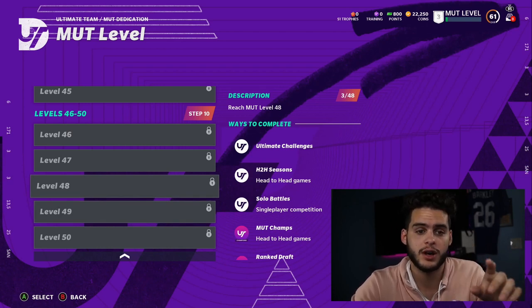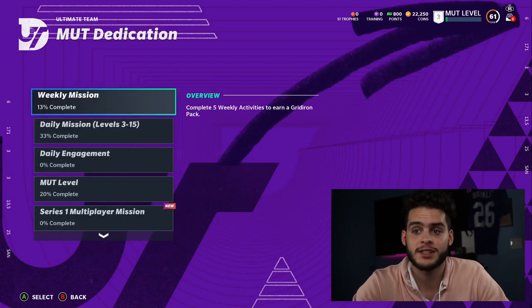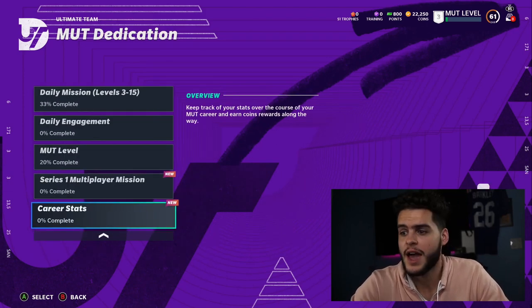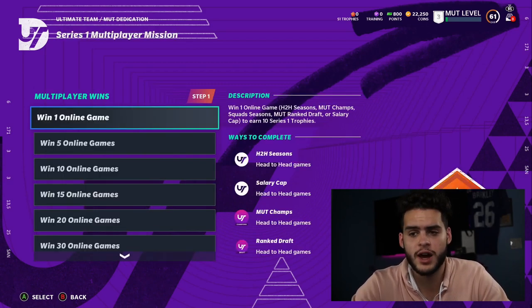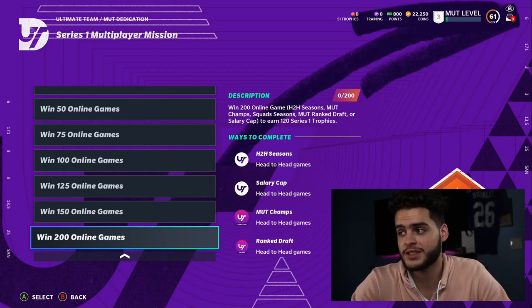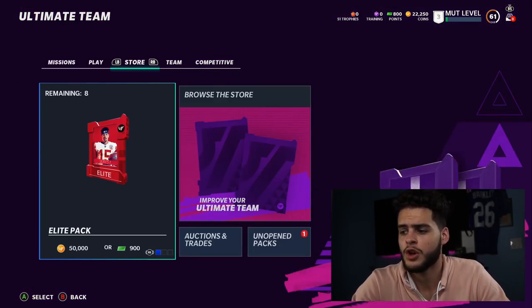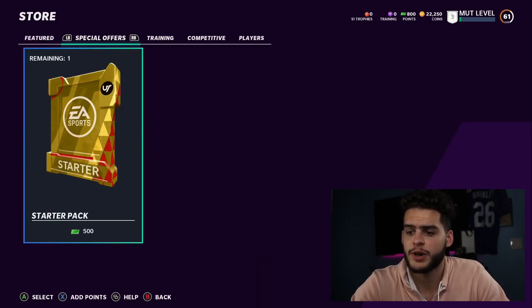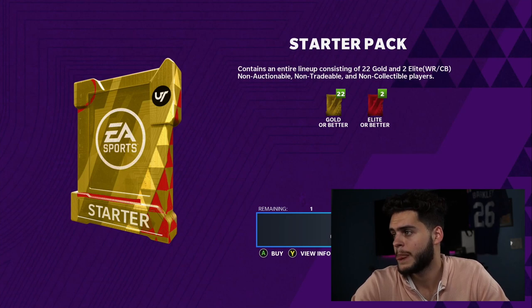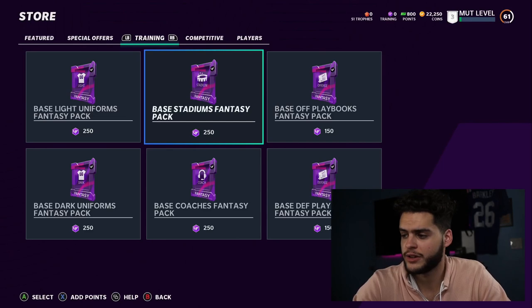If you have the EA Access trial, I wouldn't focus on levels yet because you'll run out of time — focus on getting objectives done. Career stats are important too: 200 wins sounds like a lot, but the trophies are enough to pretty much get your free Series Master. In the Special Offers section there's a Starter Pack with 22 golds and two elites — that's pretty cool and worth opening.